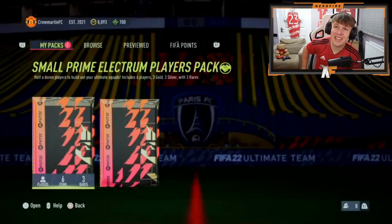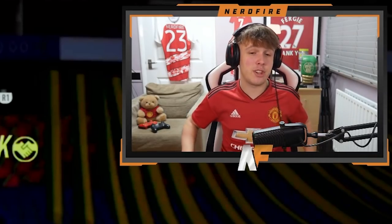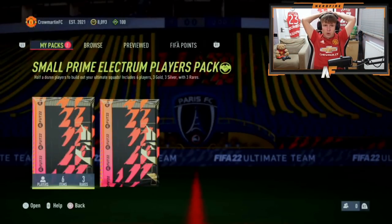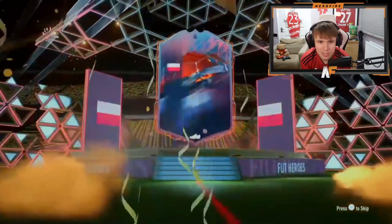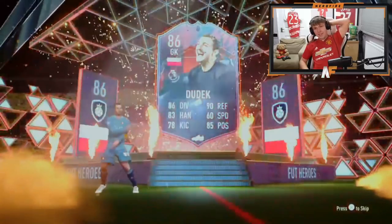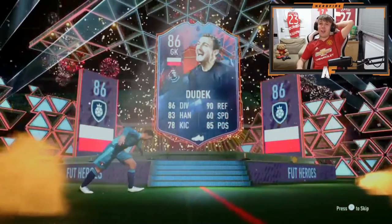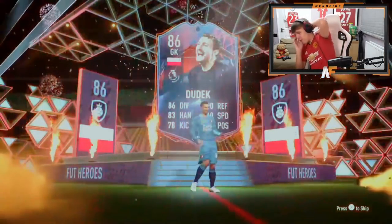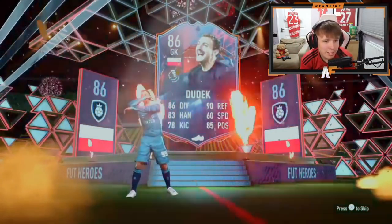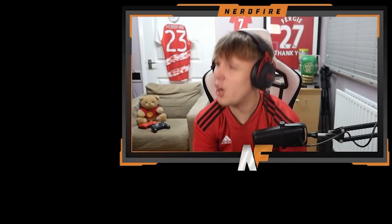I genuinely think a duplicate Joe Cole would have actually looked better than a Tim Cahill, unless it's an RTG. Outfield players are cool to use on an RTG because they're different, but not great. Shout out to MUFC underscore edit zero on TikTok — first ever TikTok share play pack I think we've ever done. He's got his Fut hero pack, this is number eight for the video. Come on, bring us the luck TikTok — bring us the luck. That is not the luck we wanted. Dudek — just what I got on my RTG last time.